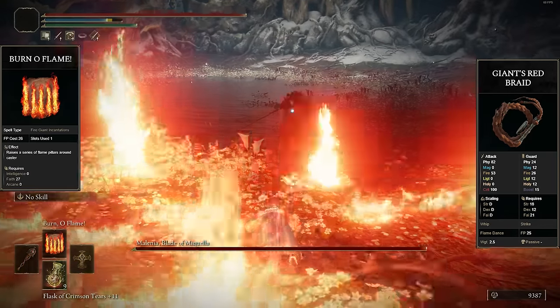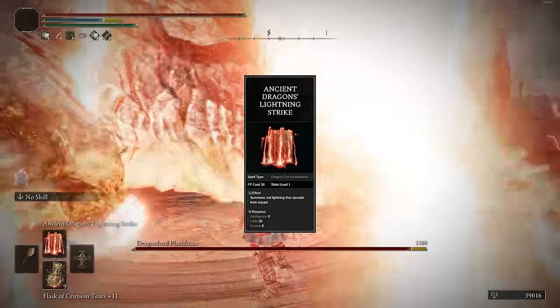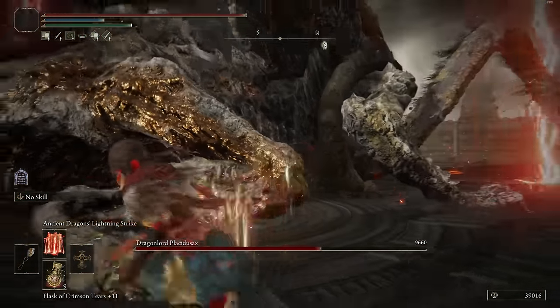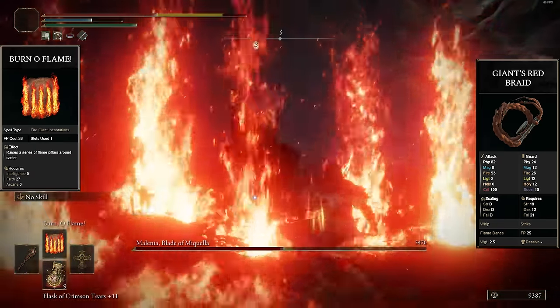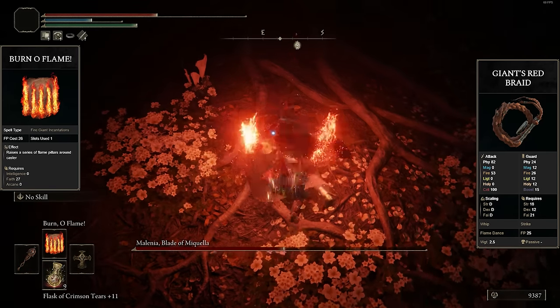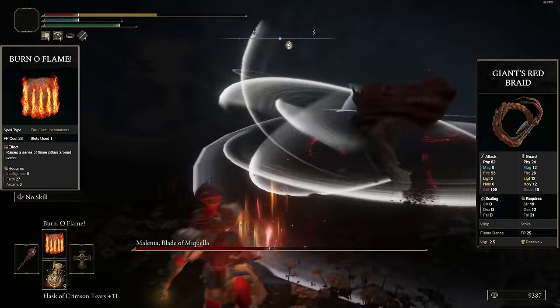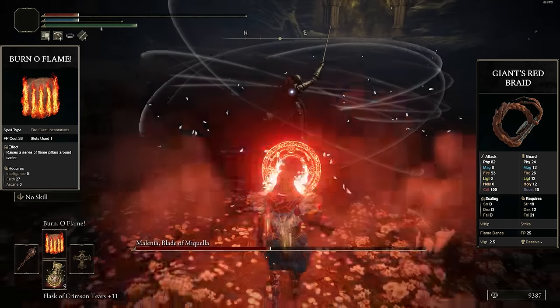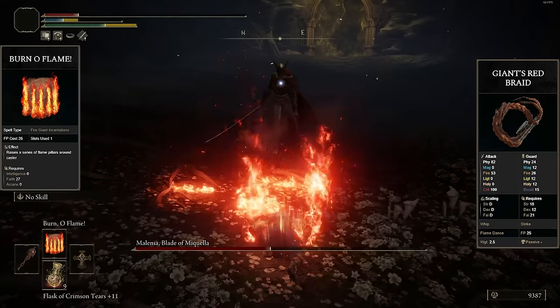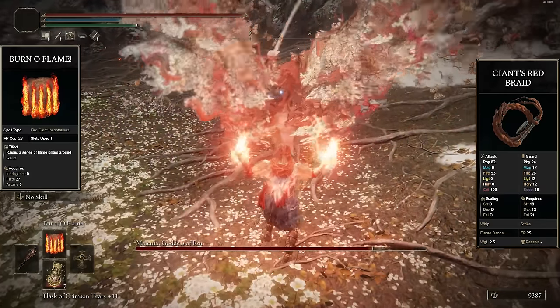For me, Burn O' Flame is kind of outclassed by Ancient Dragon's Lightning Strike because more enemies are weak to lightning damage, Ancient Dragon's Lightning Strike can go further, there's no RNG involved where Burn O' Flame projectiles are scattered around randomly, and it has a shorter animation — Burn O' Flame requires you to finish the entire animation for all pillars to come out. However, they both have their own specific uses. Burn O' Flame does yeet enemies into the air, and if you're fighting enemies weaker to fire damage, Burn O' Flame is going to be the better option.